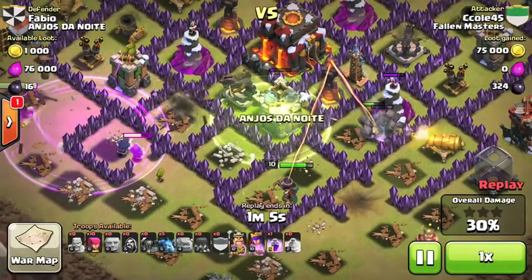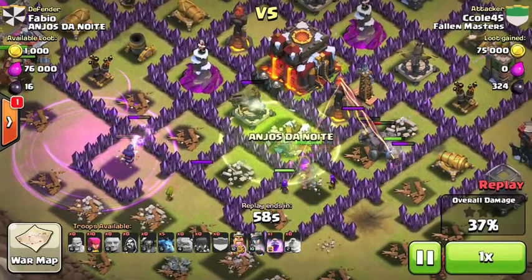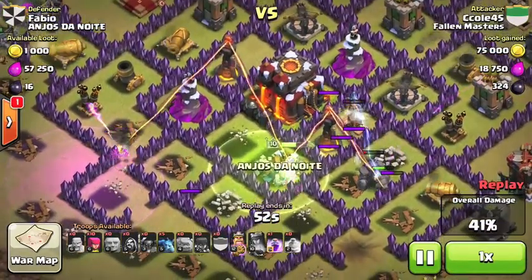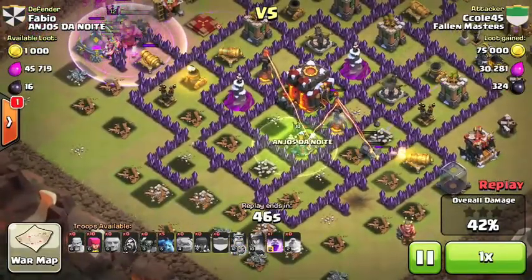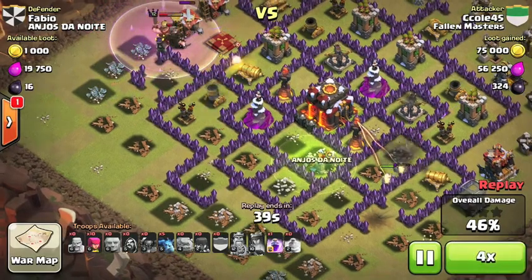We all know the Queen was a hero last raid, but this guy has a slightly stronger defense. The Queen is going down fast, so I put her on Royal Cloak. She shoots at the Tesla, which wasn't even shooting at her. The Archer Queen — the only hope for getting the Town Hall — goes down. And it's a bummer.